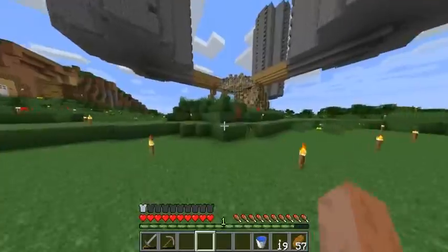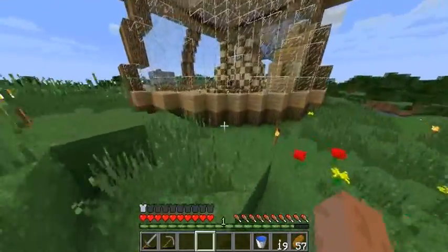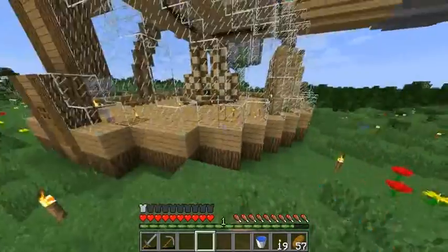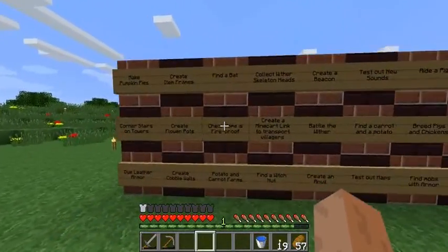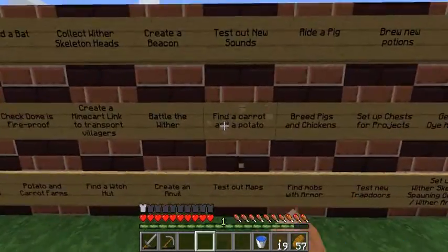Check the domus is fireproof. I have lava in the ceiling at the bottom in the nether area. Originally that did catch fire on some of the wood downstairs, but I just want to make sure it doesn't catch fire again when the fire aspects are, you know, pumped up. Have potato and carrot farms, which also links to finding carrot and potato.